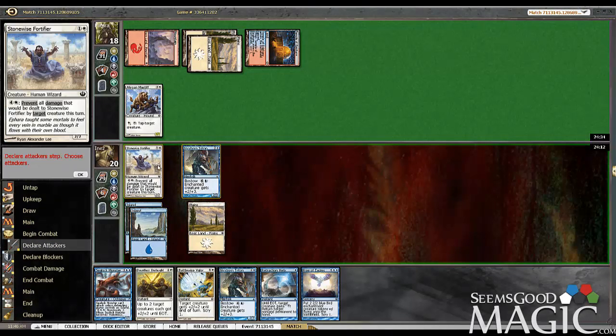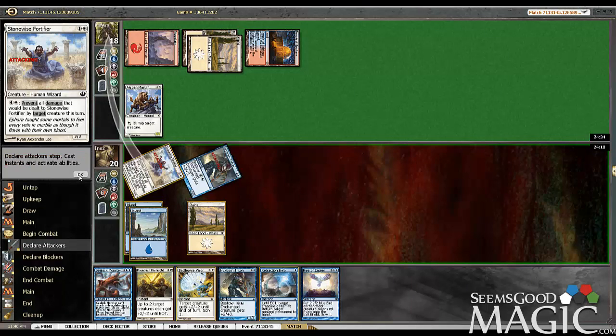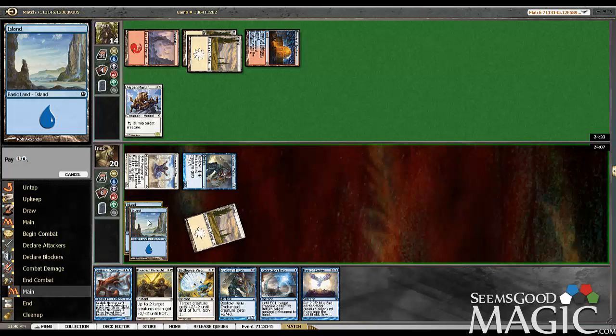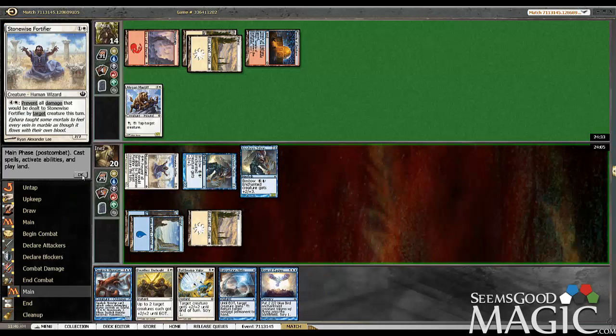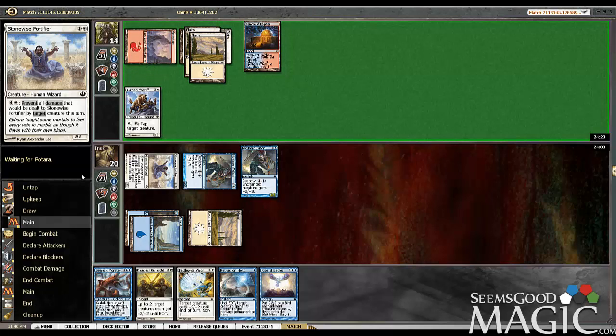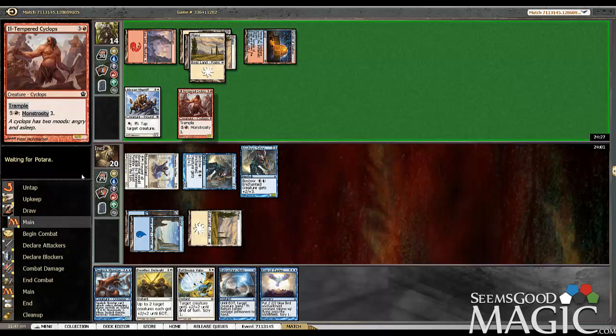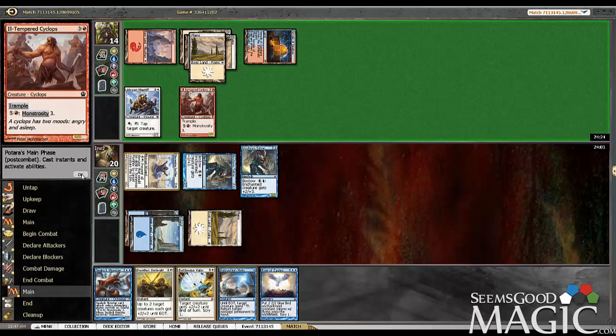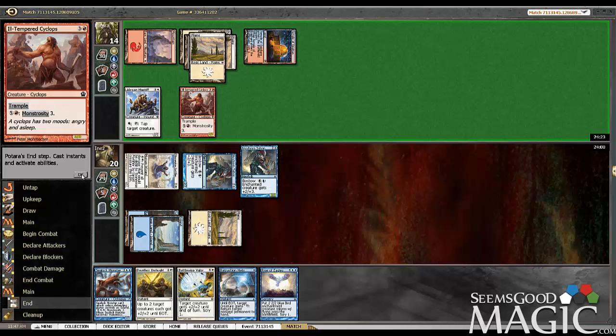So I think we actually just swing both. And we are going to drop the triton now too. I could wait, but I'd rather just get a big developed board state here, and then find a good time to use Dauntless Onslaught on them. Or Battle-Wise Valor, for that matter.